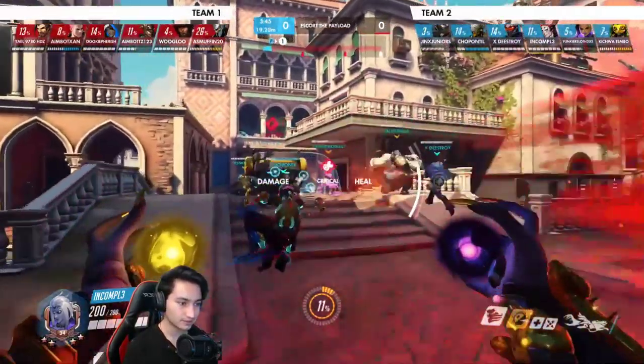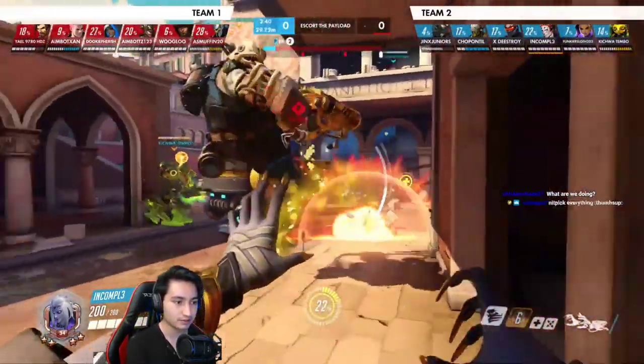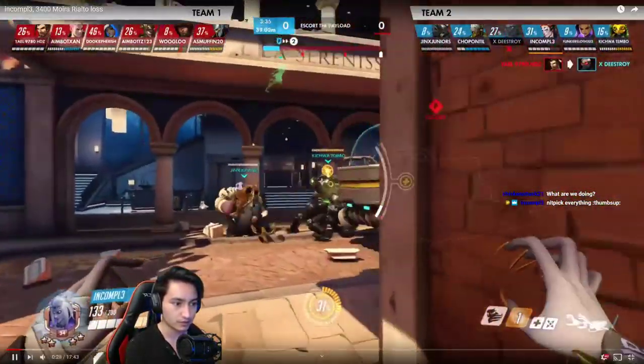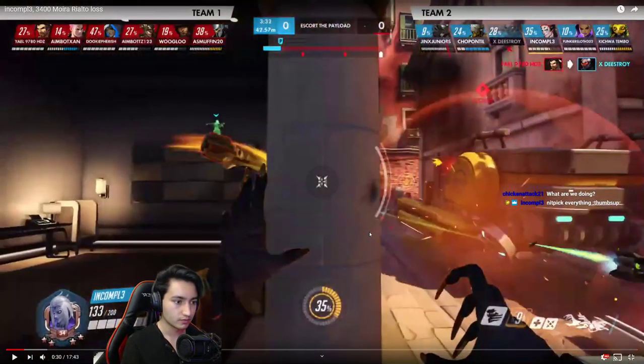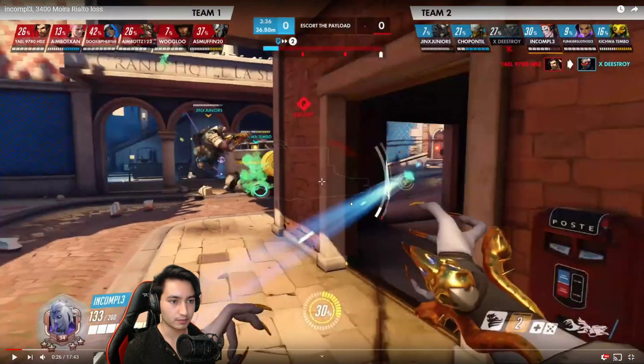You're running the classic bunker here — not completely classic because you don't have the full setup with the Baptiste and everything. That was a really good damage orb. It's not as close to the corner as I might have thrown it, but it got completely used. You can hear the ticking of the discorded target being hit by the damage orb — it's always a really nice sound because it means the damage orb is going to get used faster.